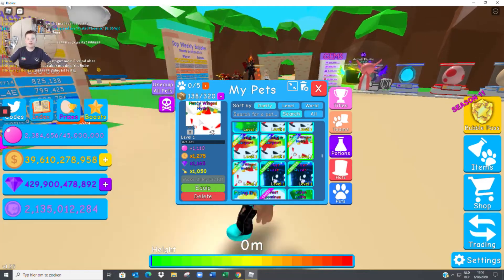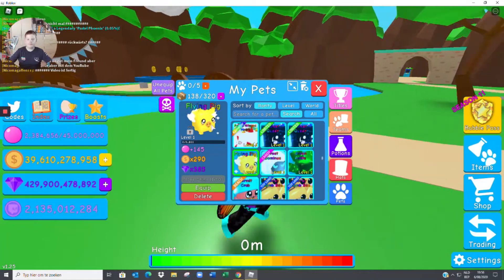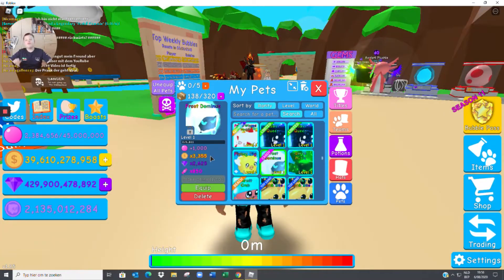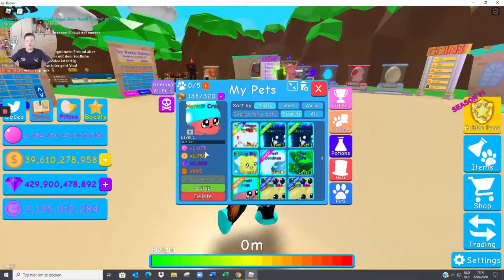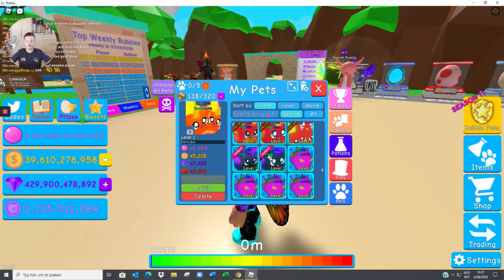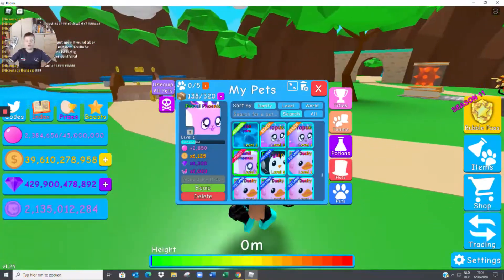We have two Fancy Winged Hydras with 1,110 bubble stats. Next up two Flower Queens — 815 bubble stats. Flying Pig — 145 bubble stats. Frost Dominus — exactly 1,000 bubbles. Green Eye Draft — 585 bubble stats. And a Hurricane — 1,075 bubble stats.